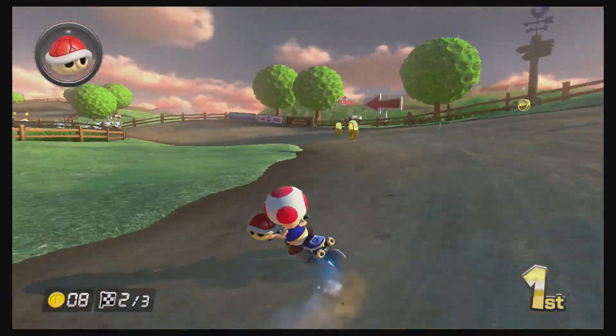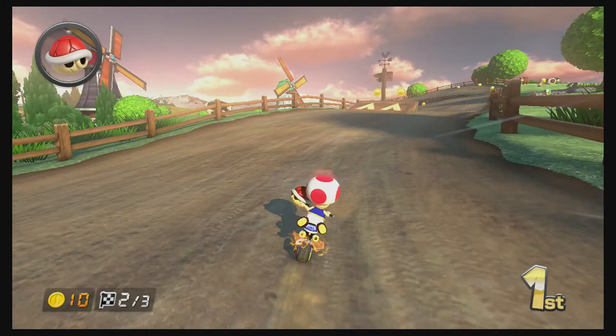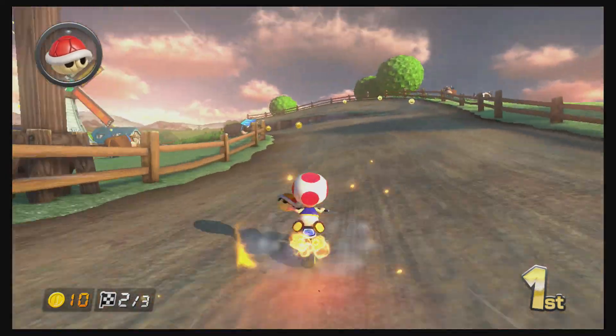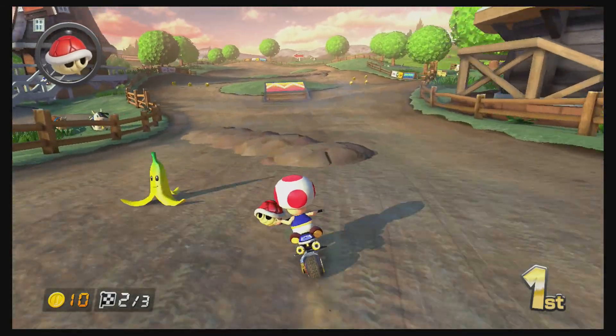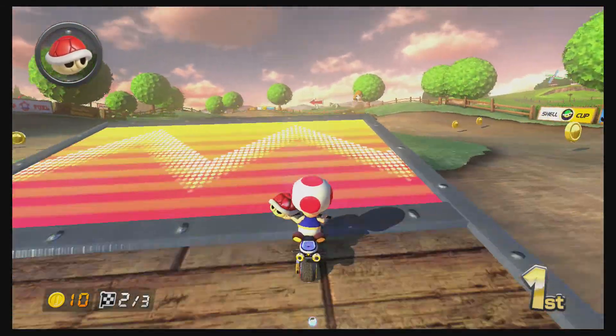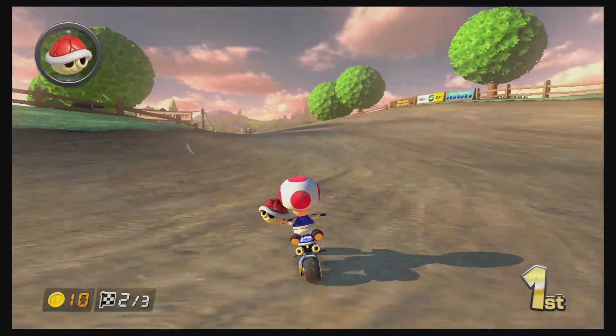I don't like playing as lighter characters — I like the middle range character weights. There's a reason why they're balanced in the middle. Something you can do: you can actually boost off of the molehills, so if you see them coming up in front of you, make sure you jump.